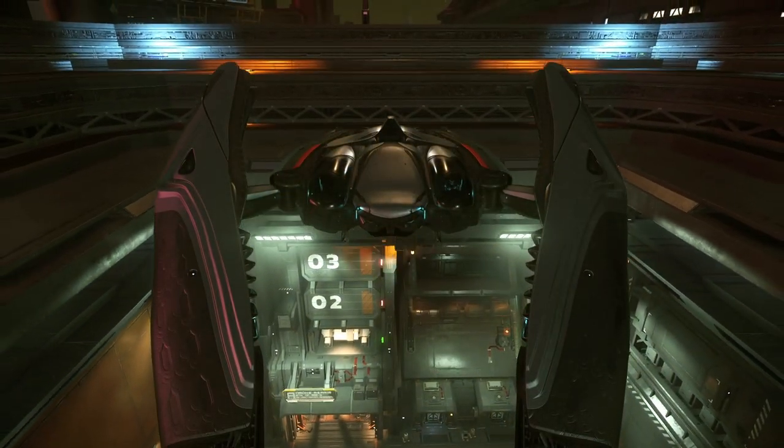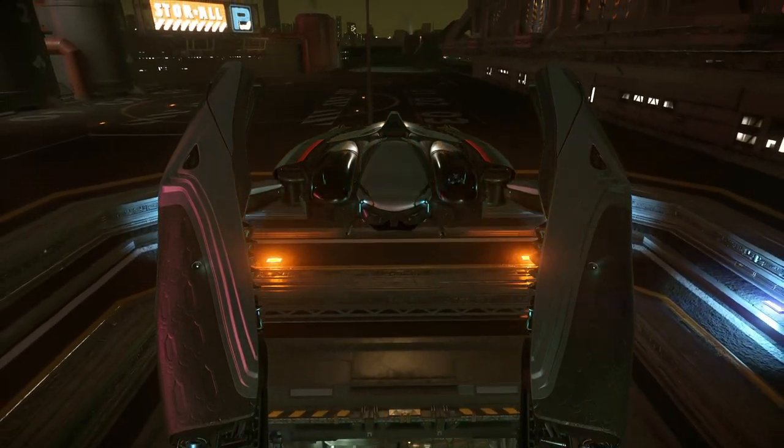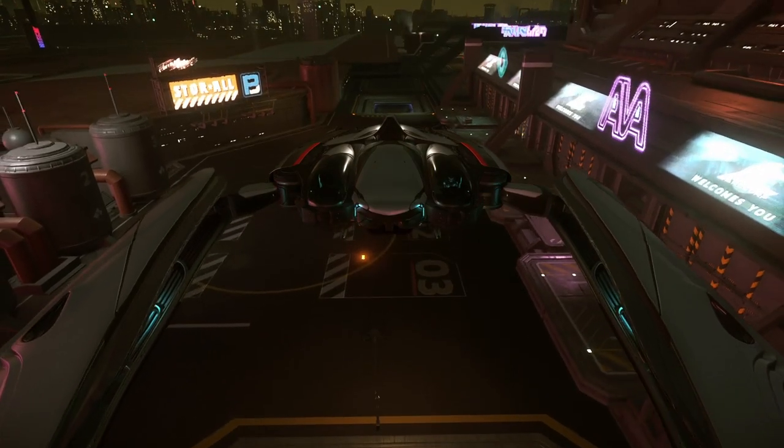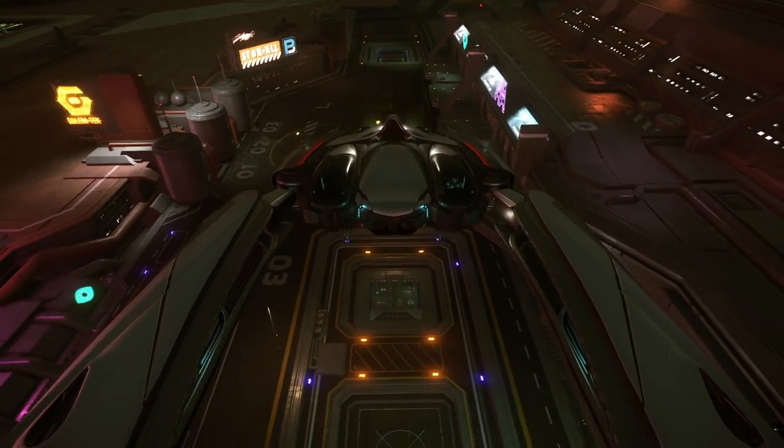Hey there and welcome back to our latest in our Alien Week ship's buying guide. I'm DarkHour717. In reaching the end of our Alien Week experience, today we're going to be looking at one of our other alien ships available in the Verse — the Banu Defender.